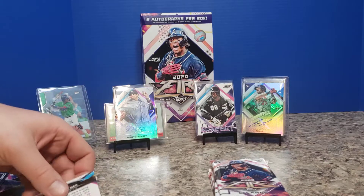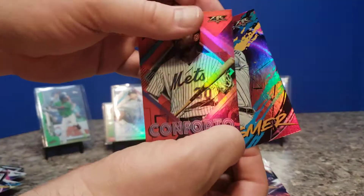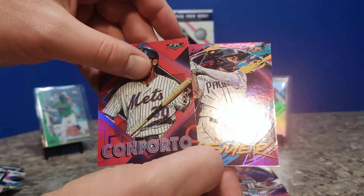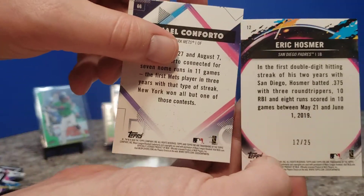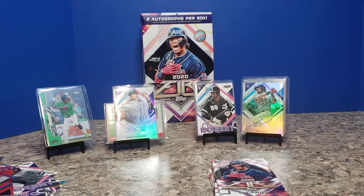Young Kris Bryant, Eric Hosmer — is that a lighter color? Actually, that one is numbered. This is a different version from the Conforto we got earlier — a slightly different stock. This one's out of 25! So we did get a very limited one. Eric Hosmer is nothing to sneeze at as well. Not sure exactly what that is — maybe a pink parallel, to use a little alliteration.